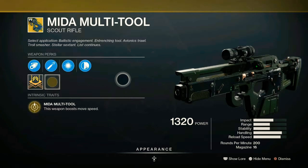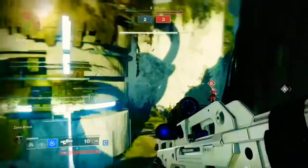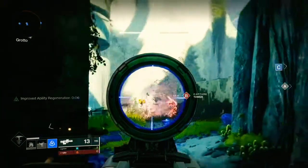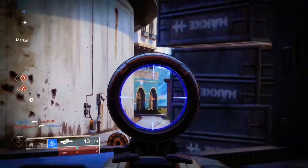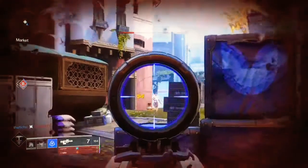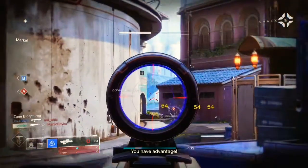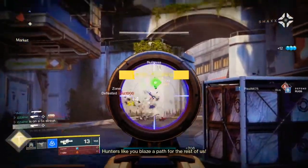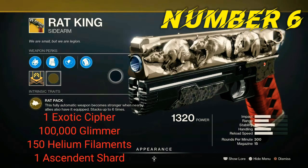In Crucible, however, this is a whole different story — it's a nice gun to use. The only issue is that the radar perk promotes overly cautious gameplay, but it can save your life when you're being flanked. The catalyst was recently changed from Outlaw to No Distraction, which works very well with this weapon. At number six we have the Rat King sidearm.